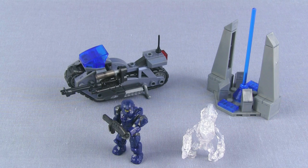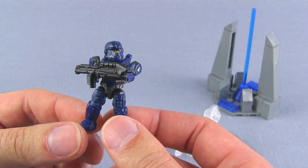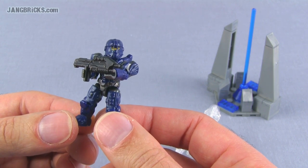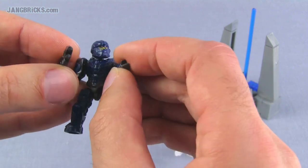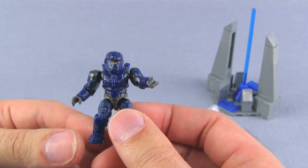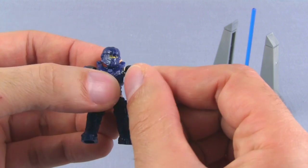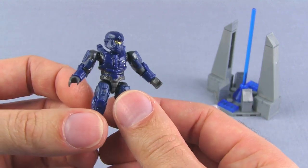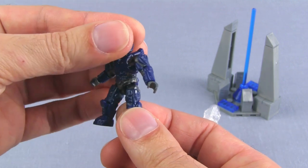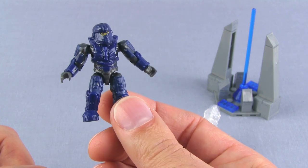First off we'll take a look at the figures. We start with a UNSC Spartan in CIO armor. Unfortunately mine didn't get the best quality paint for the visor — there's a little spillage across the side. There's no black fill in the face; if they had filled it with matte black first and then come back with the gold visor detail, that would look much better. As it is, it's just too shiny. I don't like this color scheme, but I definitely like that torso — it looks really good.